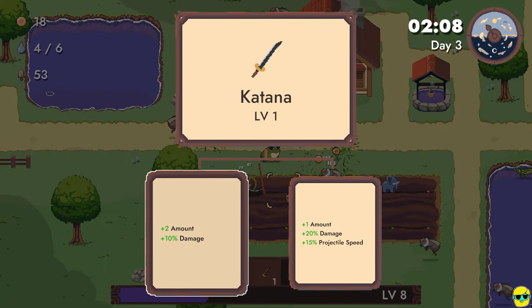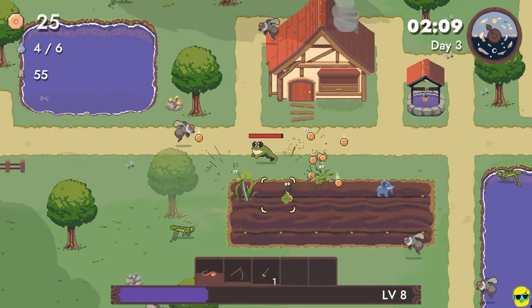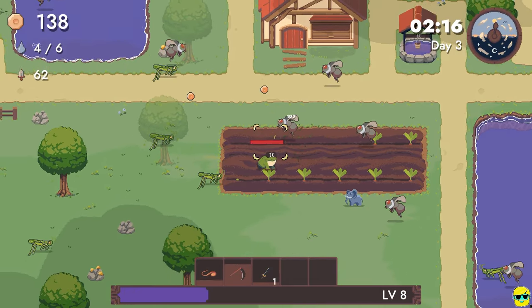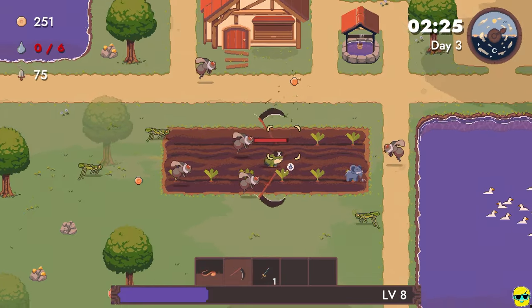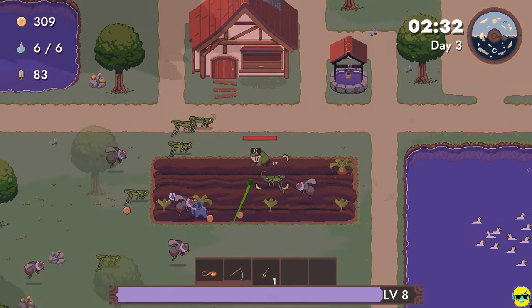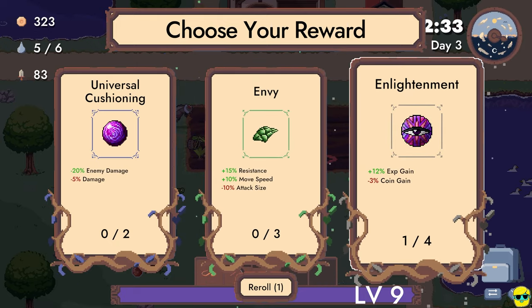Alright, the katana has leveled up. Do we want more katanas and more damage, or one more katana and a boost in damage and projectile speed? I'm going to go with a boost in damage and just have my katanas be a little faster and do more damage. So now what I try to do is kind of look around at how I'm doing — do my guys need water? And then if my pets are able to take care and automate some of this, then I'm going to go do another job, like fish or mine. I'm just going to keep going with enlightenment. I love leveling up.